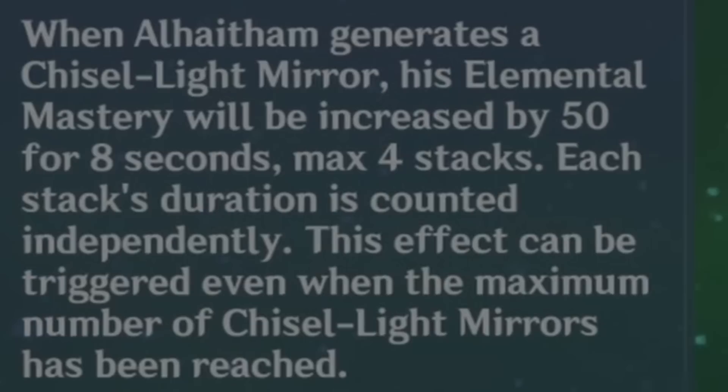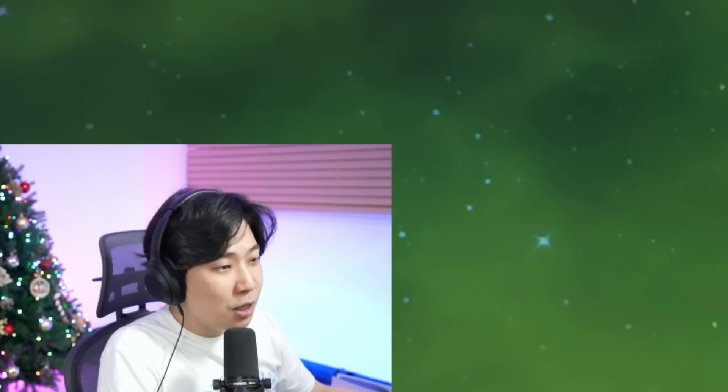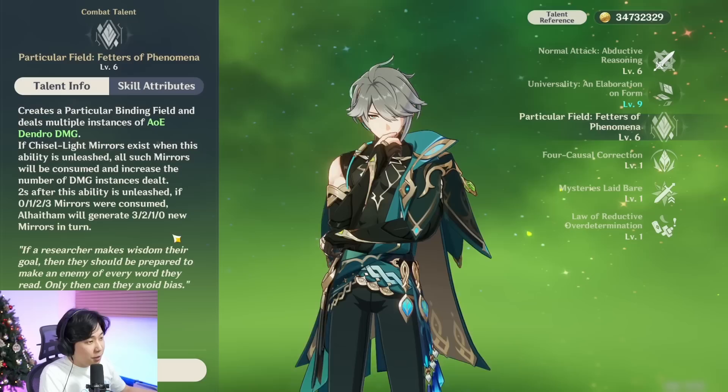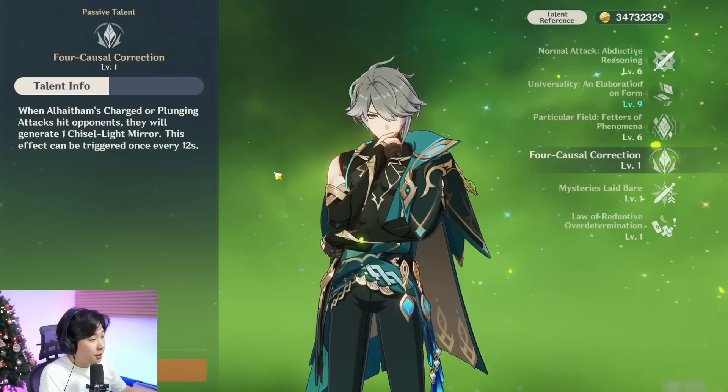Here is C2. When Alhatham generates a mirror, his elemental mastery will be increased by 50 for 8 seconds, max 4 stacks. Each stack's duration is counted independently. This effect can be triggered even when the maximum number of Chisel-Light mirrors has been reached. In order to reach 4 stacks, you create mirrors when using Q — you can get them from using your E when there's no mirror, and after you use your Q you get 1 mirror, so that's 3. And then after that, you can do a charge attack or plunging attack to have 4 stacks.